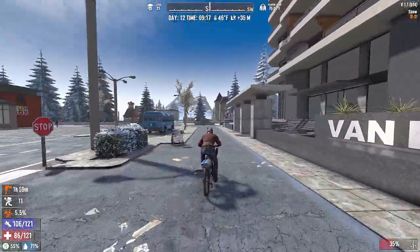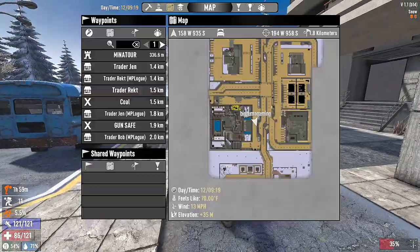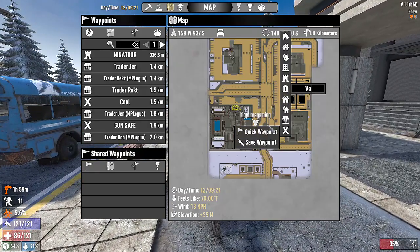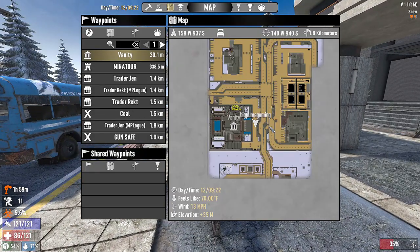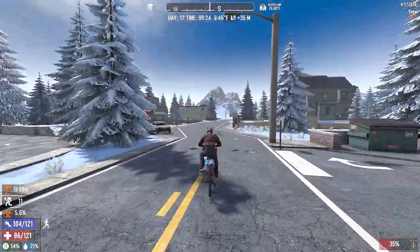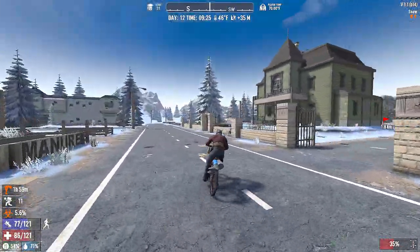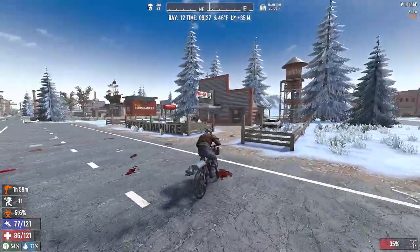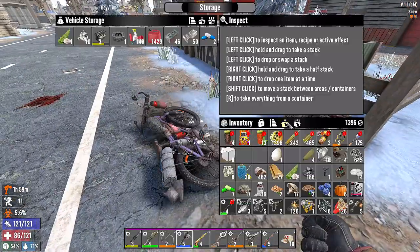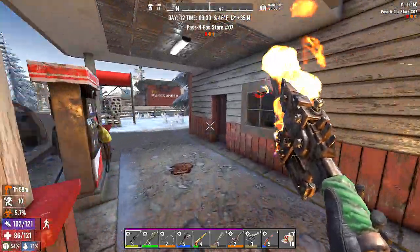Let's skirt around — anybody around? That waypoint is our home, that's our house. Now it takes us out of town again. 'Free Manure' — gross. 'Passing Gas' might have a lot of vehicle books. Can I unload anything in here? Nothing. Let's run in here real quick and see — 'Passing Gas Store Number Seven.'